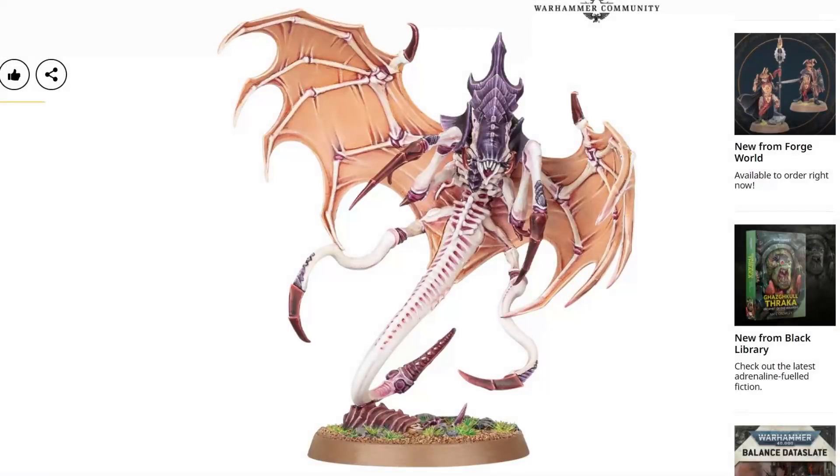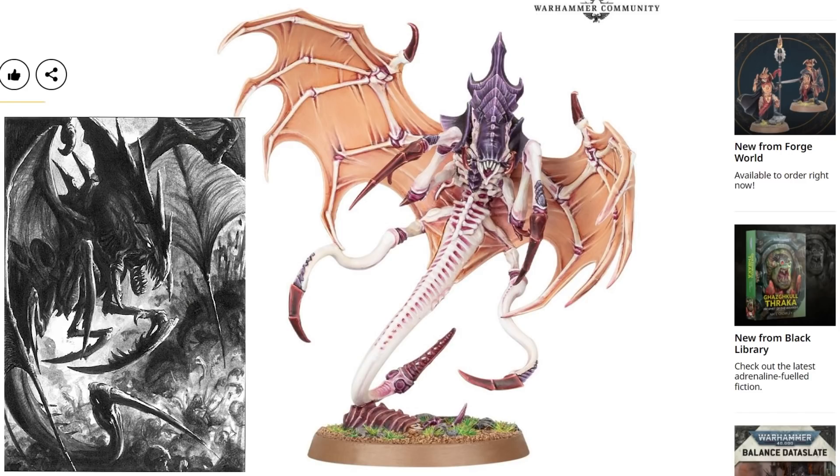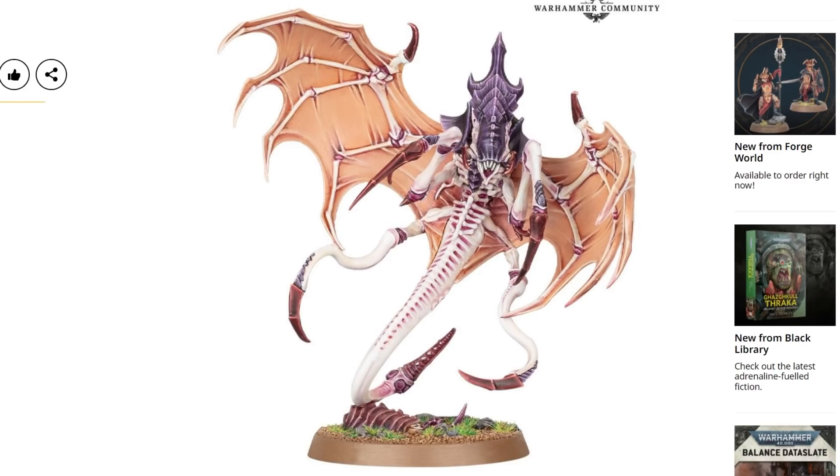So if you're not up to speed, yesterday there was an article about Primaris being eaten by Tyranids or something — I forget the actual content, which is quite bad — but there was an image embedded in it containing this little cheeky chappy right here, which has now been confirmed to be the Parasite of Mortrex. I'd forgotten that was a thing. It's artwork from the 5th edition codex; it was a character in the 5th and 6th edition codexes without an official model, but then they axed characters that didn't have models. Now they've brought it back with an actual official model.